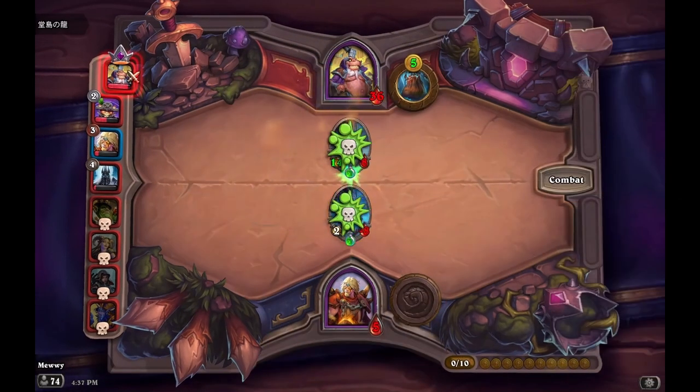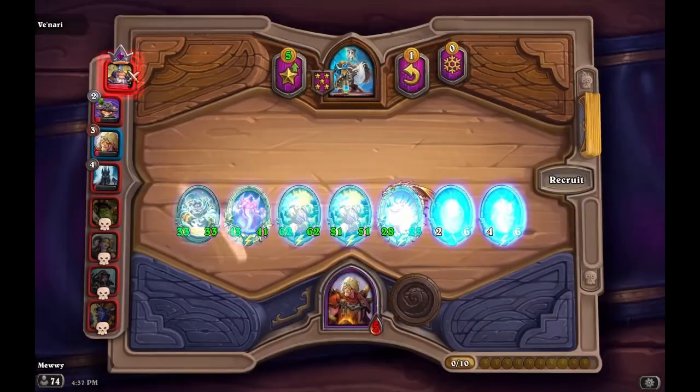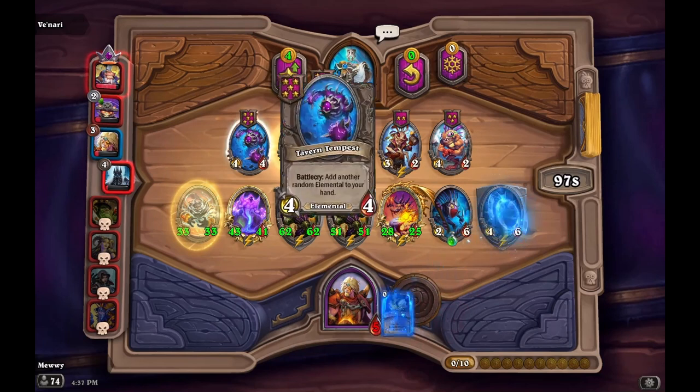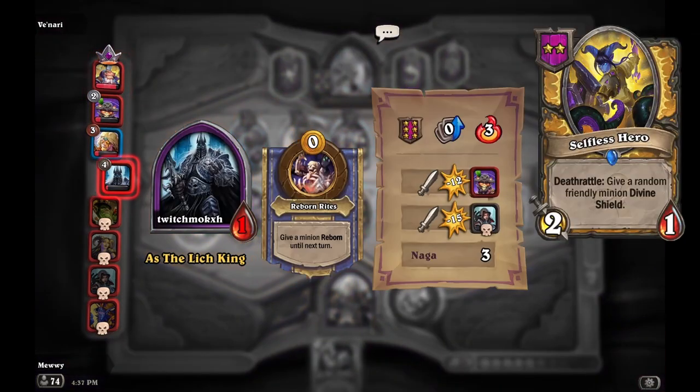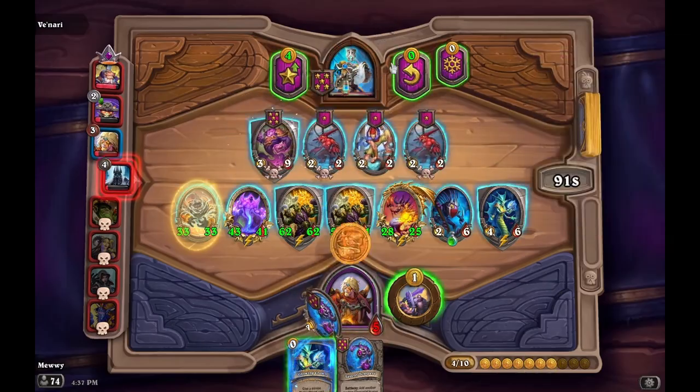But if you're stuck trying to scramble for a build, this one can still work out if you play it right. Eventually stats won't matter a lot due to Poisons or Leeroy, so don't forget to replace your Major Domos for the last fight with something like Selfless Hero.